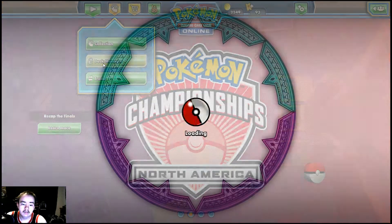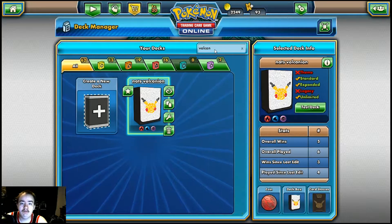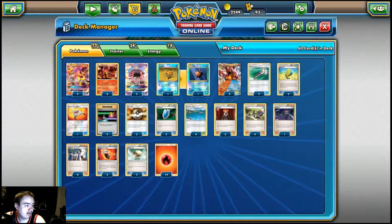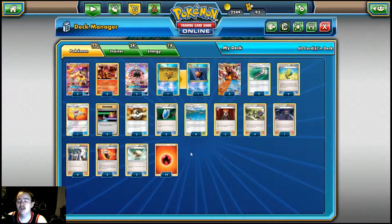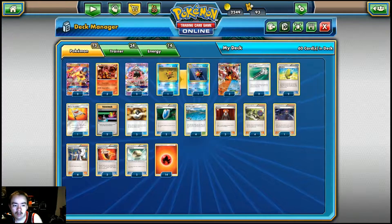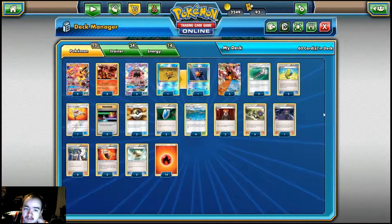Today we have Ryan Sablehasis — if I'm saying that correctly — and his Volcanion Deckless from the North American Intercontinental Championship. Looks like he got 6th place with this deck. It's a pretty good finishing considering that everyone kind of thought Volcanion was on the downturn, not being nearly as potent as it used to be pre-Guardians Rising. He took a different approach — this is the Brooklet Hill approach, which everyone knew was the thing. But let's get right into the deck.